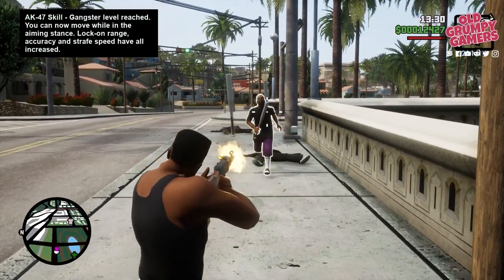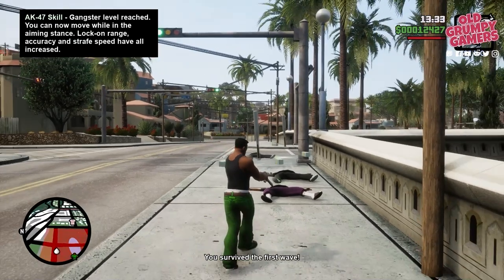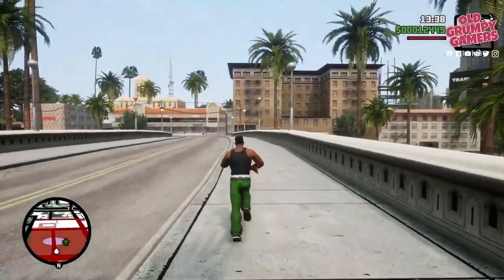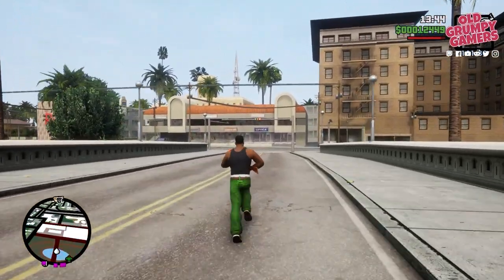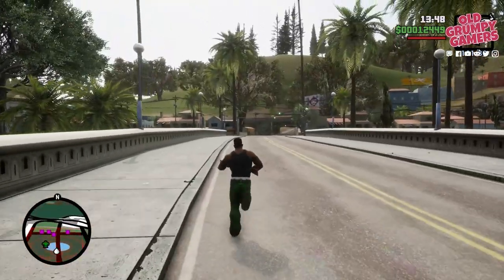Each territory you successfully control earns passive income for CJ. The trick is to take over every territory on the map, and this might take a minute. Before continuing with anything else, once you've done all of the territories — and this is really important — you need to stop doing the Sweet missions. You can pick up with Smoke, Ryder, Loke, or Caesar, but do not do any Sweet missions until you've cleared the entire map.